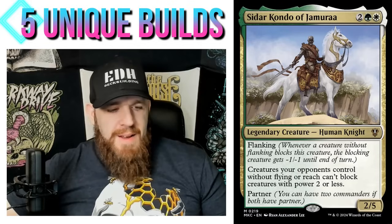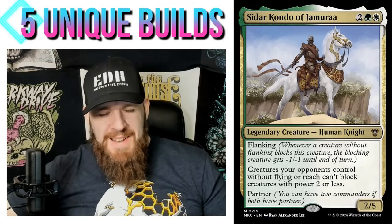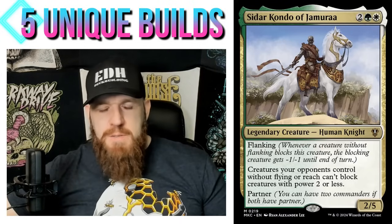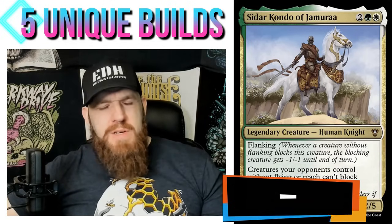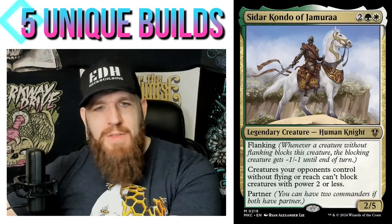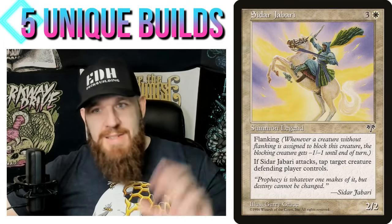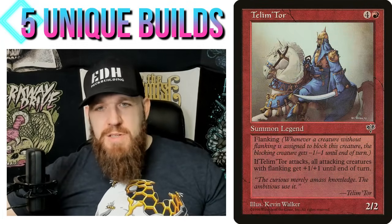We're going to end with Sadar Kondo of Jamuraa. This is on the cusp of Method One or Method Two. I think Sadar is the best commander here, although funnily enough his second ability actually hurts us a bit. His first ability is the one we're building around — Flanking: whenever a creature without flanking blocks this creature, the blocking creature gets -1/-1 until end of turn. Flanking Tribal is the idea here.